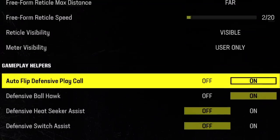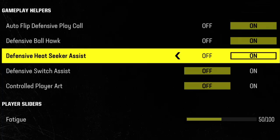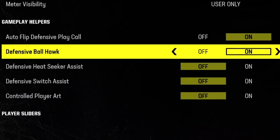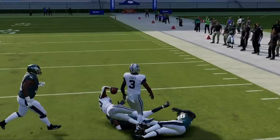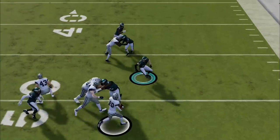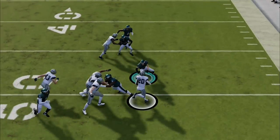My next tip is another setting that's always off by default: the defensive heat seeker assist. Turning this on helps user-controlled defenders pursue ball carriers by steering you toward them when making a tackle. Without it, you can get very close to the ball carrier but still get juked. With it on, getting close results in a much more consistent tackle animation. You can see the heat seeker assist actually slow the defender down for me — though you still shouldn't sprint into the tackle. If you're struggling making tackles in the open field, turn this on and see if it helps.